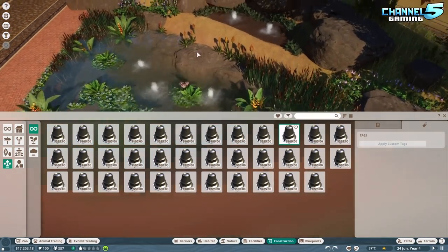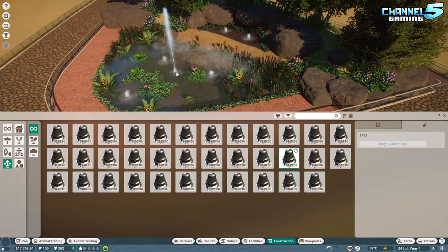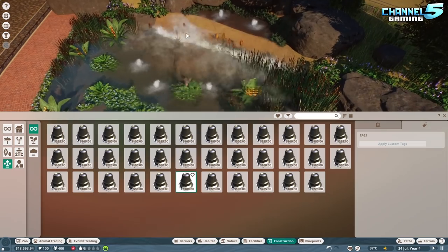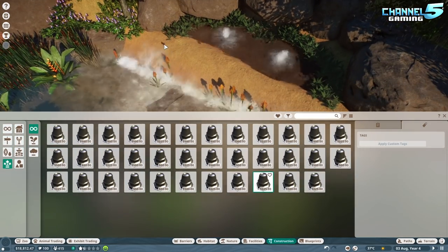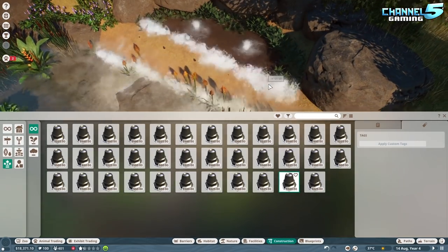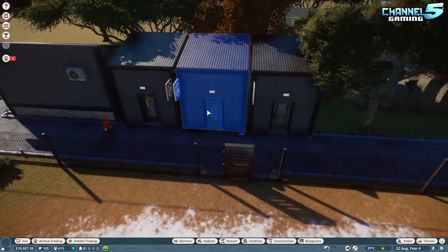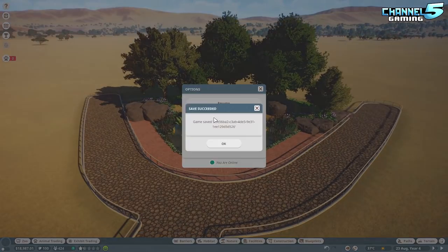I'm playing around with the water effects — it's hard to see here but you'll get a look later in this episode. We're going to build for about five to seven minutes, and we're halfway through the speed build now. Then I'm going to switch over to a real-time recording doing a park spotlight, so it's half speed build, half park spotlight.